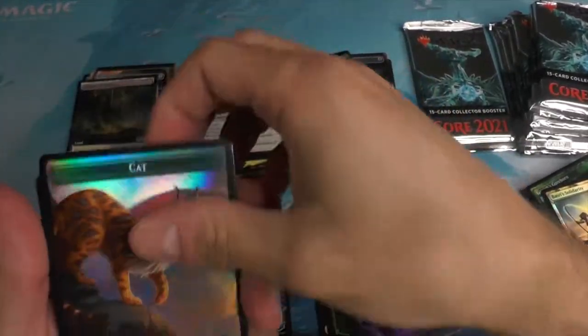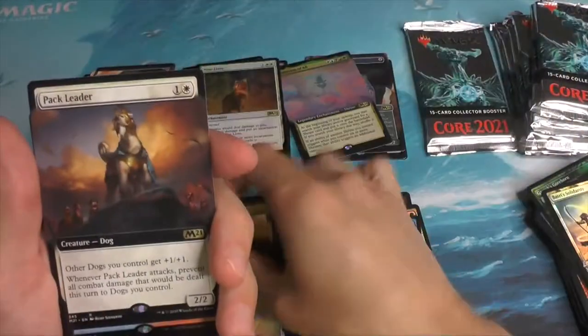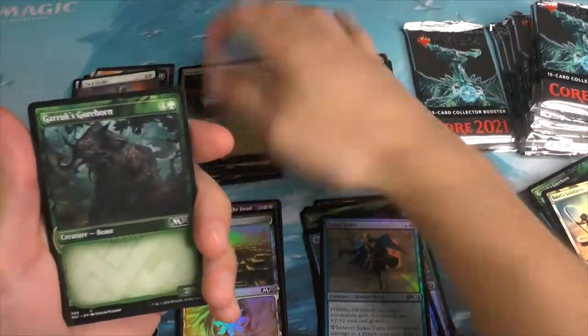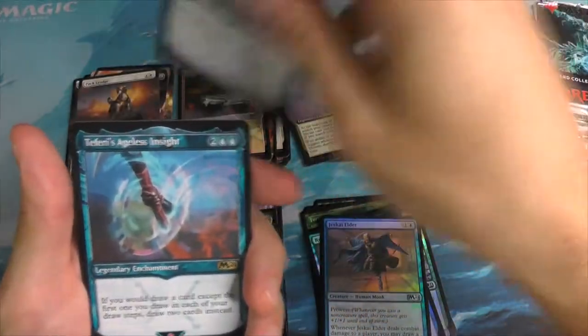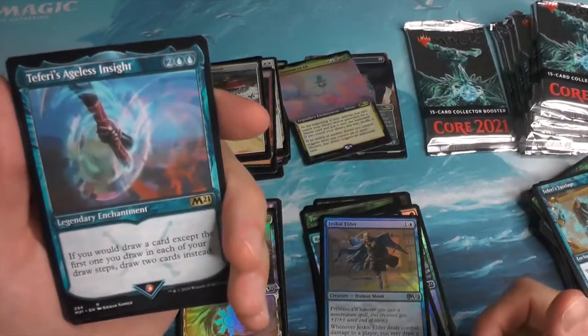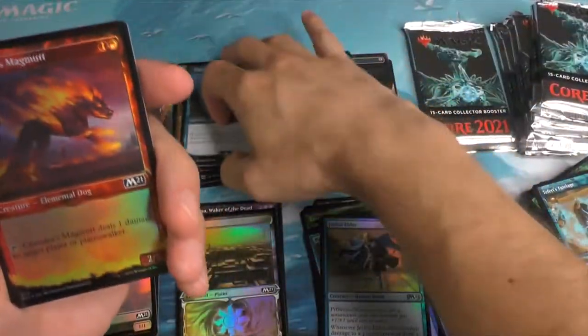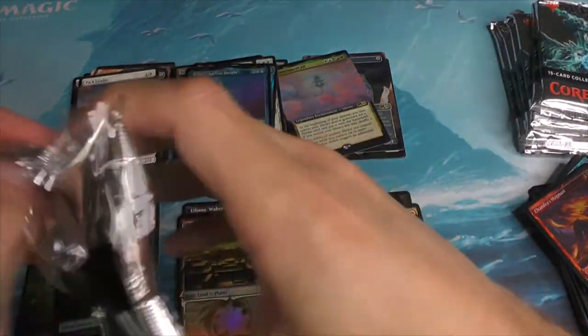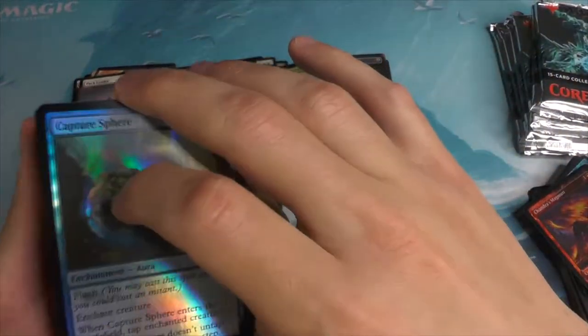Feel the Ugin upon us. We must only persevere with the pack. Temple of Triumph. Teferi's Ageless Insight — I always think it's an axe or a pickaxe, but I think what it is, is a staff coming out of a portal. It seems like we're on one pack, off another. So if the pattern remains, this pack shouldn't be the one with all the smooth pulls for us.